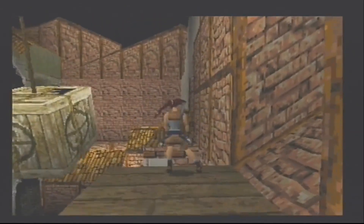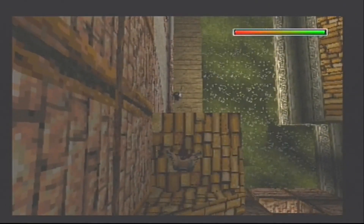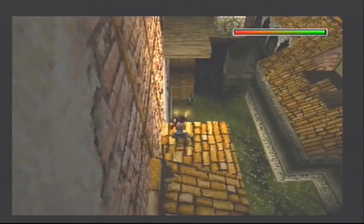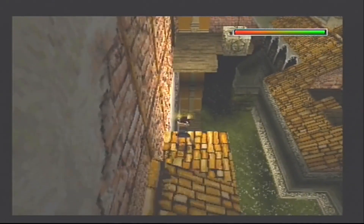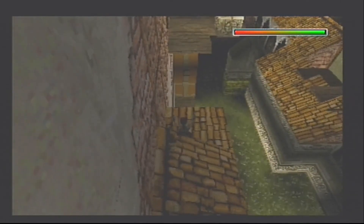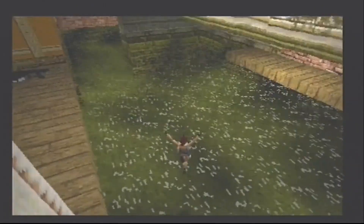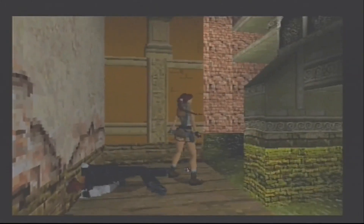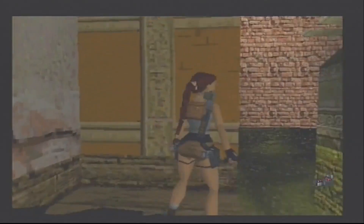We're going to walk to the edge, run jump, flip in the air, and get guns out. There's a man down there — he's facing away from us. We want to shoot him when he's facing away and avoid him when he's facing towards us, so we should turn around there. We've done that; we're going to drop into the water and see what this guy dropped, so we're going to climb out.